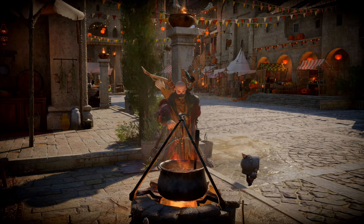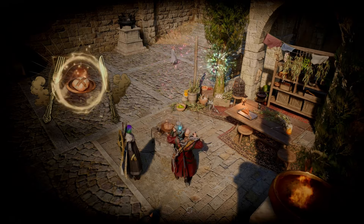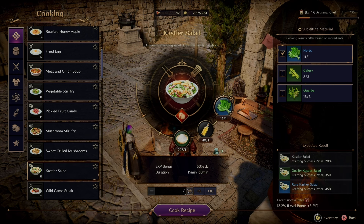This rye bread will help you when it comes to fishing — I'll show you a little trick with that too. Also make a few Keistler and some Keistler salad while you're at the cooking oven.